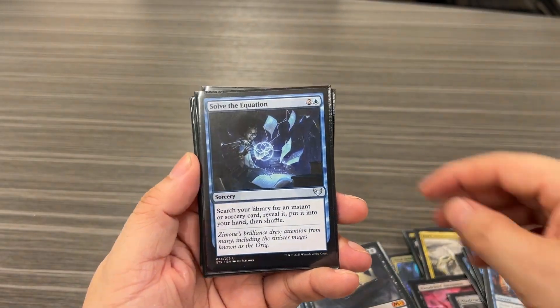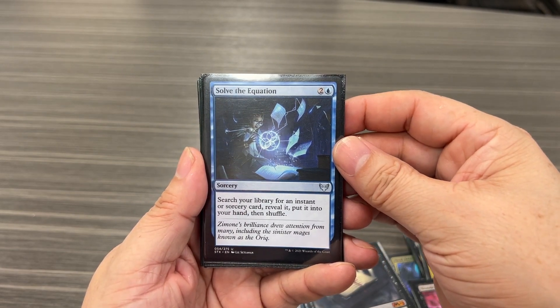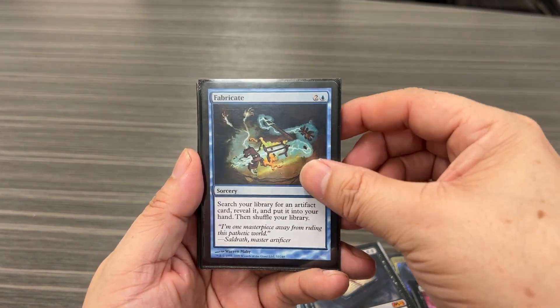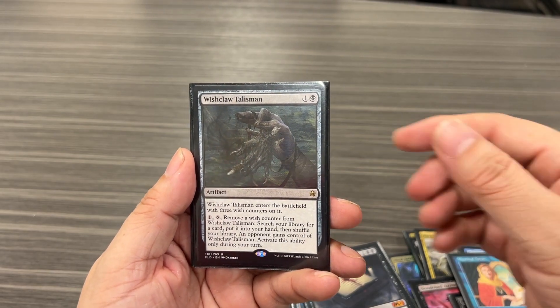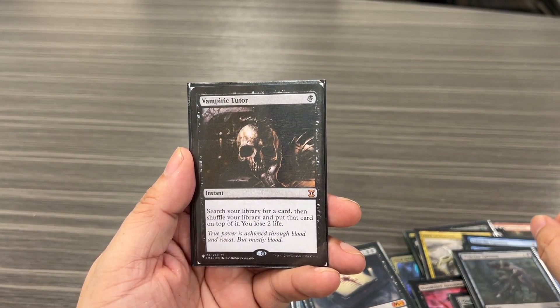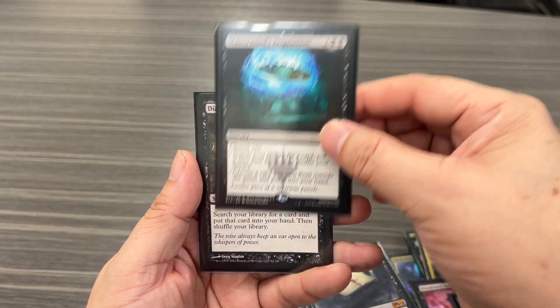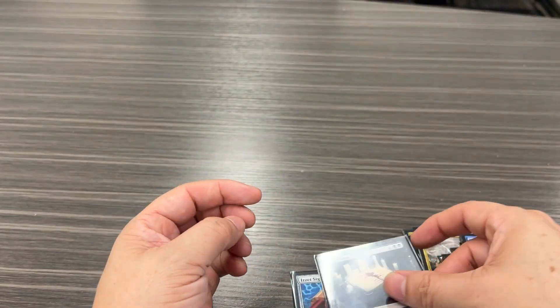The way we're going to search for our combo pieces is with Solve the Equation, Fabricate, Mystical Tutor, Witchclaw Talisman, Vampiric Tutor, Mastermind's Acquisition, Diabolic Tutor, and Grim Tutor as well.